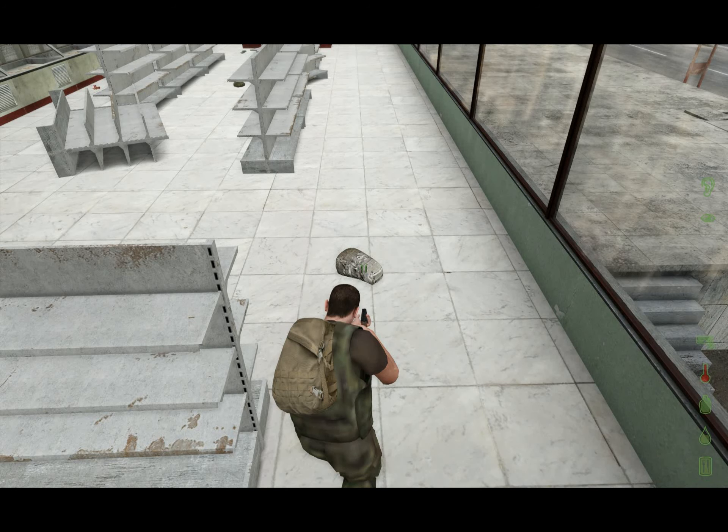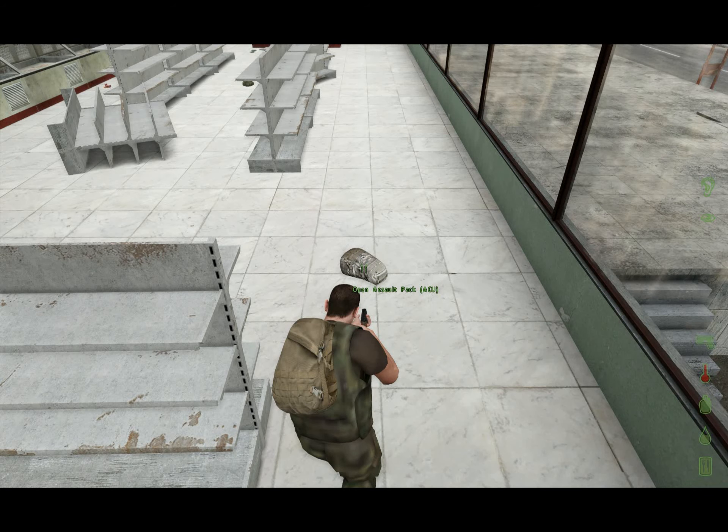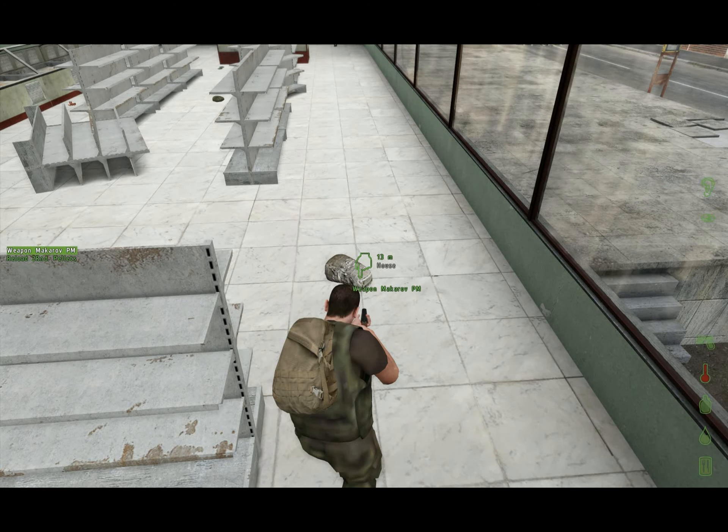Here we have an Assault Pack. It's not exactly that much bigger — it has 12 slots versus the 8 slots of the backpack I'm wearing right now — but we want to switch it out. I'm not going to bother emptying the bag first. I'm just going to use my mouse scroll.